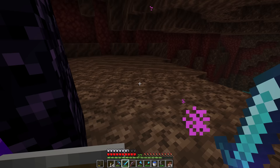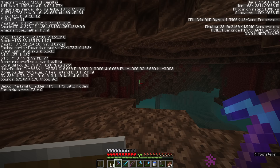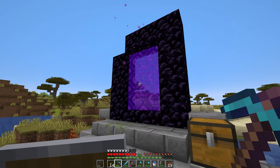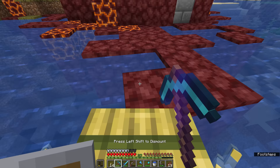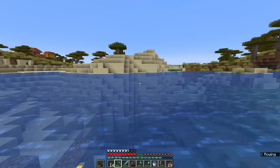That looks like a soul sand valley, very close to a convenient structure of bone blocks, but we are a good deal south from our main nether portal, so if we wanted to head back we'd probably want to head north from here. For now though, we're going to simply leave this portal lit — it might conveniently take us back to that savannah village if we want to revisit it. We can come here through the nether from our home and get there slightly quicker. But what I'm looking for, of course, is the canal that we dug through this area on the way to that desert.